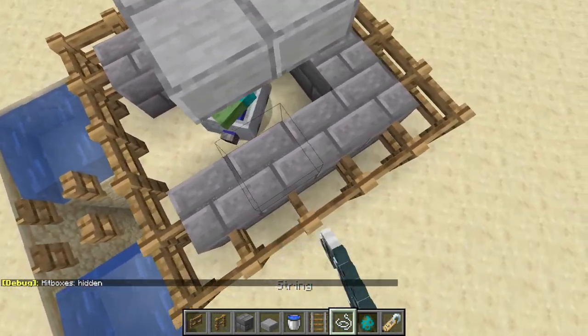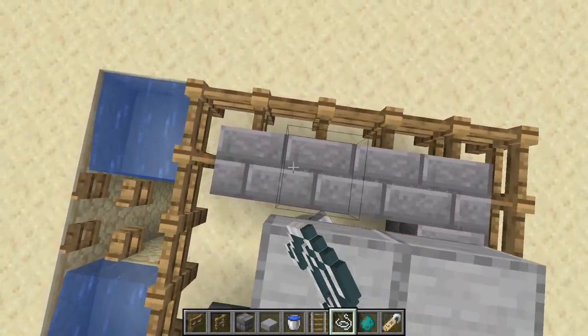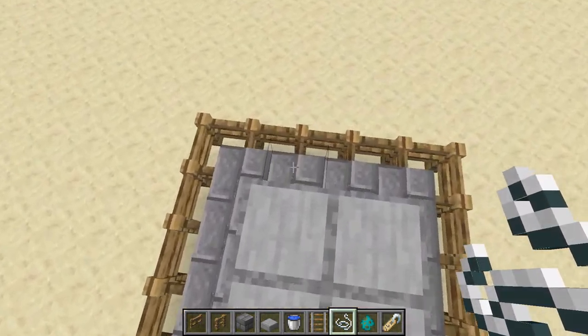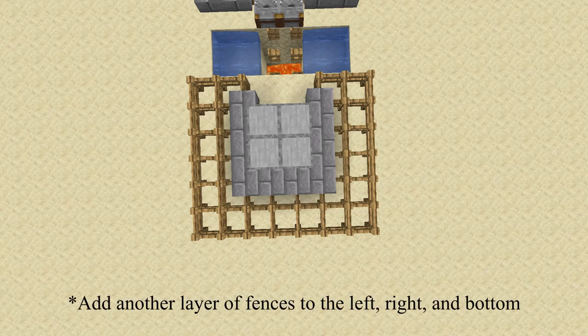For this part of the design you'll want to throw some string around the stone bricks to prevent any golems from spawning on top of them. I included this screenshot to show one edit I've made to the farm since making this video: you want to include fences on the three sides facing away from the water, as this prevents the golems from getting stuck in their pathfinding, which can happen occasionally.